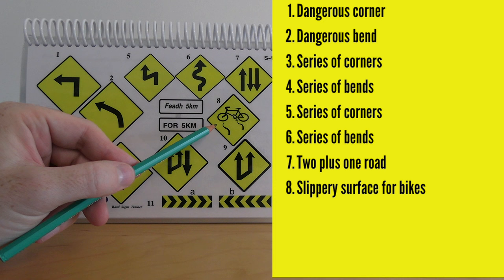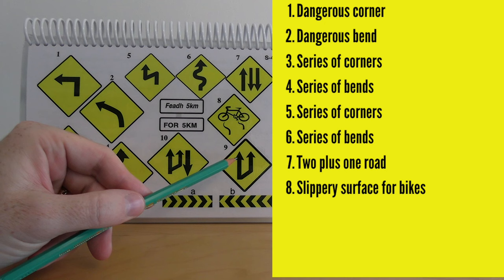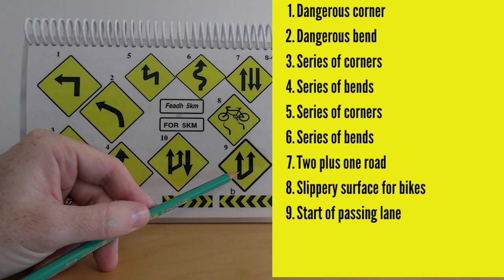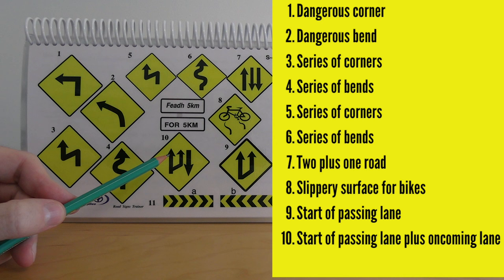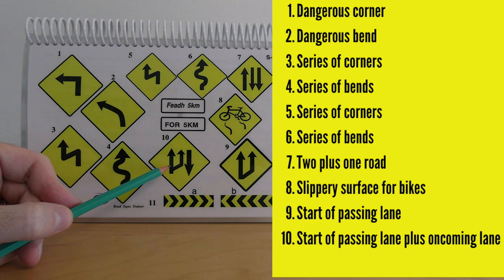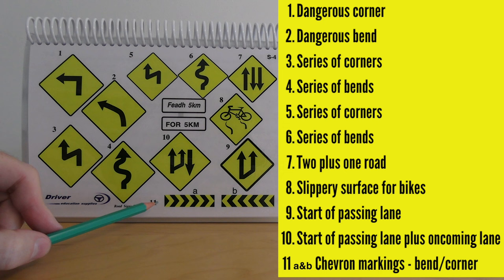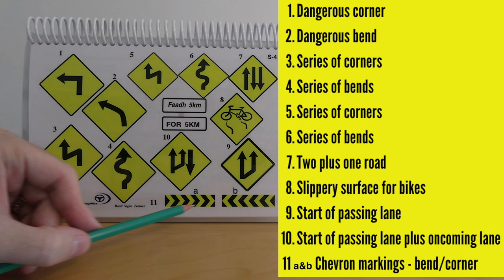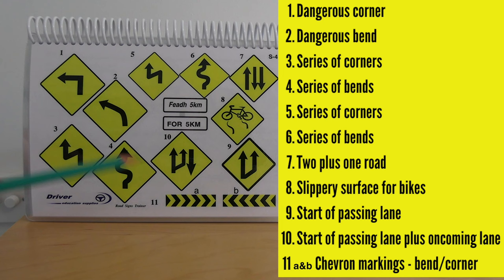Number eight is a warning sign for cyclists about a slippery surface — it also signals there could be tram tracks ahead, which is why it's slippery for cyclists. Number nine means the start of a passing or climbing lane — a slow lane for slower vehicles. Number ten is similar, the start of a climbing or passing lane with one oncoming lane — a two-plus-one in your favour. Numbers 11a and 11b are chevron boards: 11a directs you to the right indicating a dangerous bend or corner to the right; 11b directs you to the left.